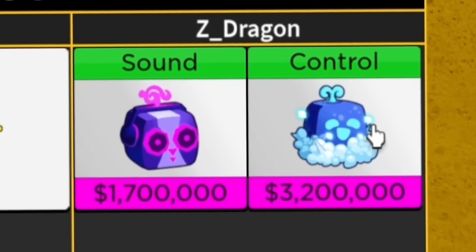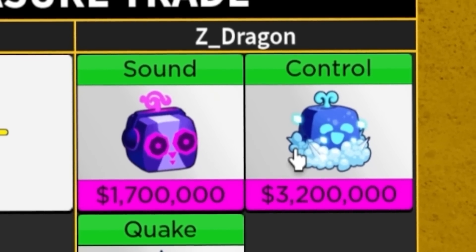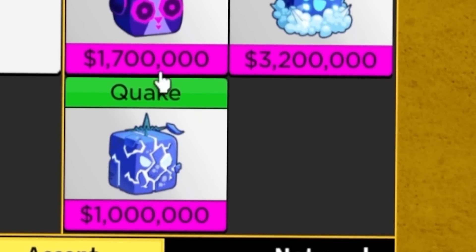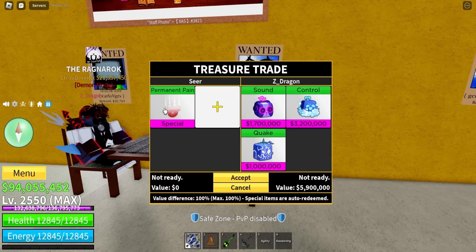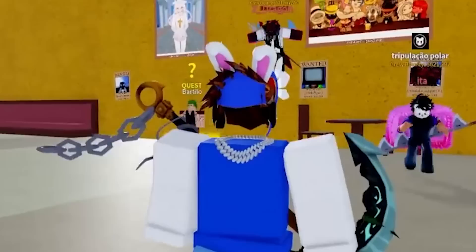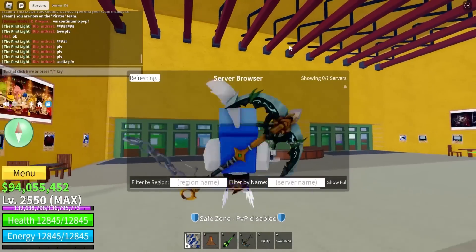This guy has sound fruit and control fruits. Come on, please drop in a leopard or anything. We got a mythical legendary — quake. I don't know if I want to see that. This thing is expensive, right? I'm expecting some leopards, dough fruits, dragons, like anything. I don't think anyone in this lobby can offer for it, so we gotta go to the next lobby.